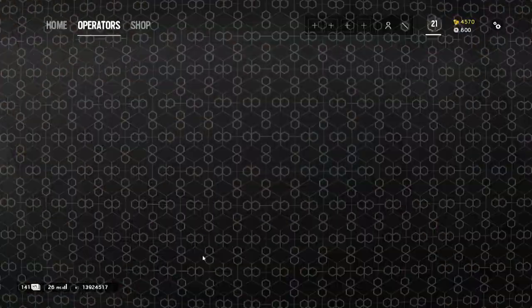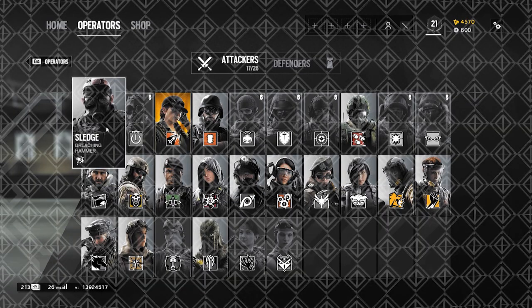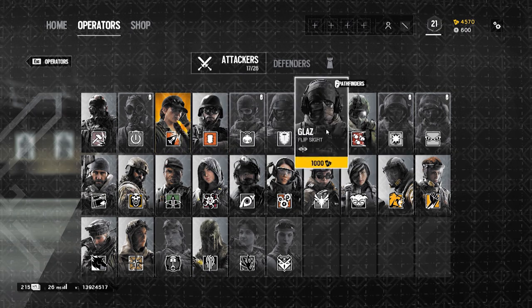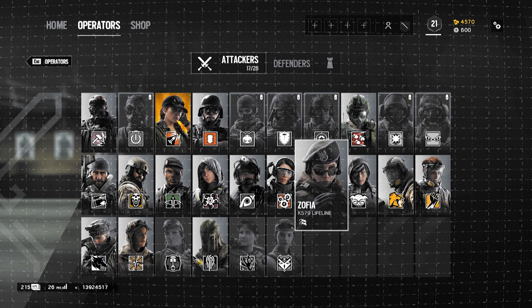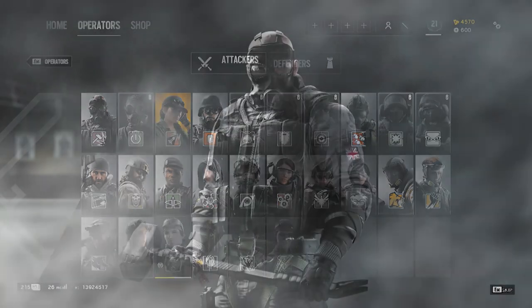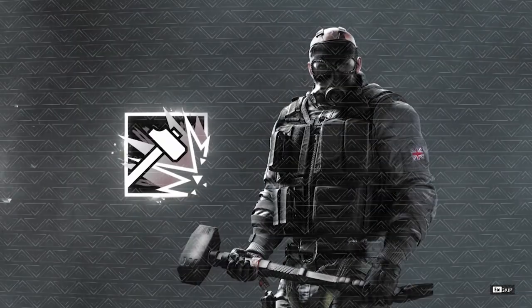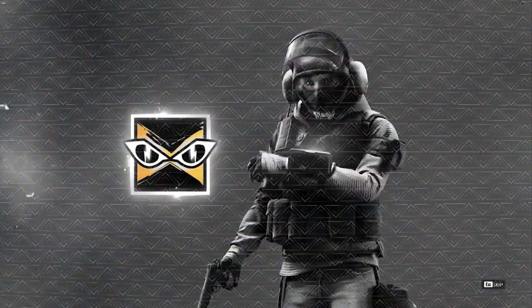Another daunting aspect of this game is the sheer amount of character options. Luckily, I've compiled a list of the easiest characters to play on both attack and defense. Most of these characters have a good set of guns paired with simpler gameplay. For attack, some of the easiest characters to pick up include Sledge, Ash, IQ, Zofia, and Twitch.